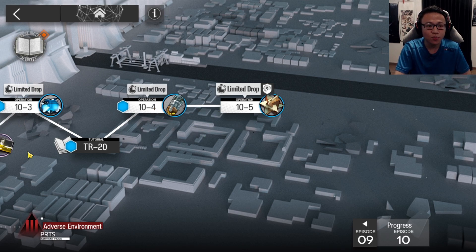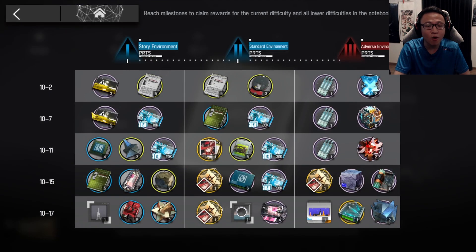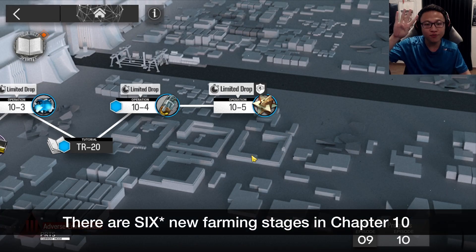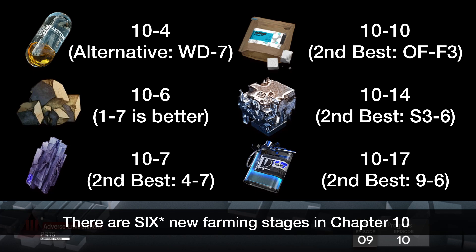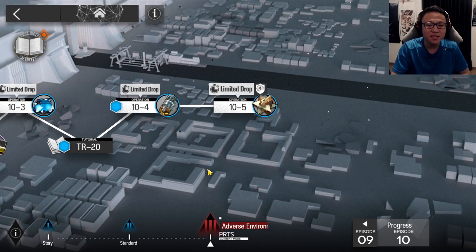In terms of chapter rewards, apart from first-clear rewards, there's also a reward book where playing certain stages gets you additional goodies. There's a new 5-star welfare operator, Heidi, that you can obtain within 10-11. There are also 4 new farming stages in Chapter 10, which I'll show on screen. If you're wondering whether to farm in standard or adverse mode, adverse mode has a slightly better drop rate. If you can, do the farming stages in adverse — but standard is also fine since its rate is higher than some older stages.